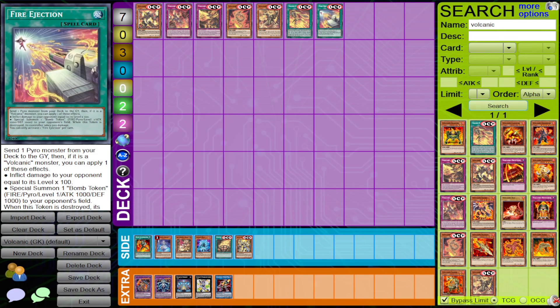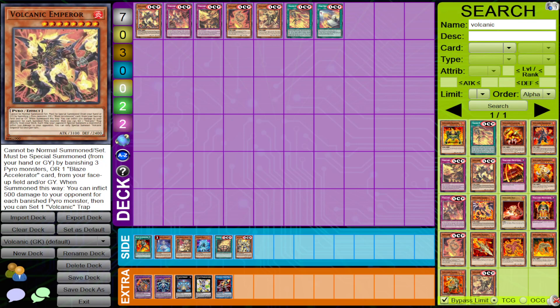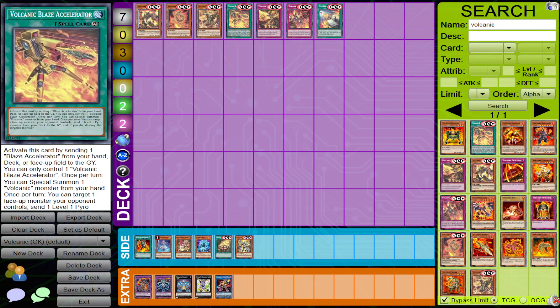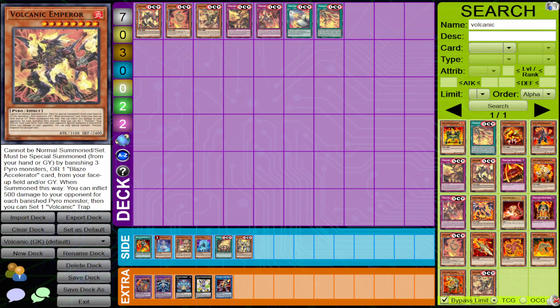Now that we've talked about the history of Volcanic, let's talk about the new cards coming out in the legendary duelist set. They gave the archetype two spells, two traps, and three monsters.